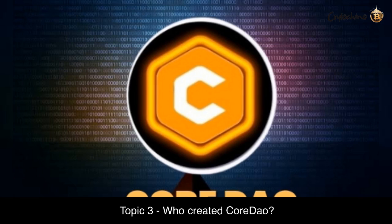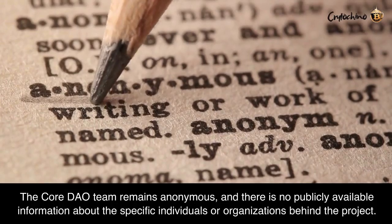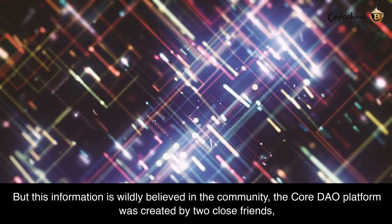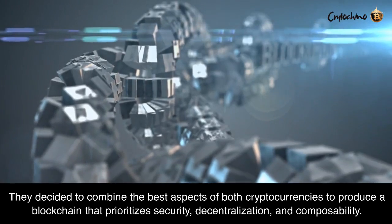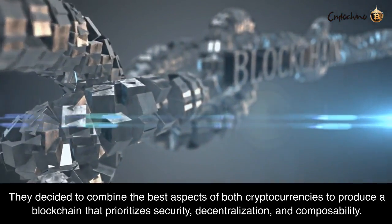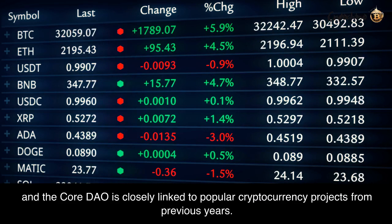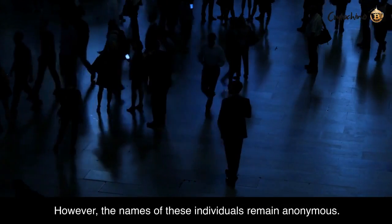Topic 3: Who Created CoreDAO? The CoreDAO team remains anonymous, and there is no publicly available information about the specific individuals or organizations behind the project. But it is widely believed in the community that the CoreDAO platform was created by two close friends — one with a background in Ethereum and the other in Bitcoin. They decided to combine the best aspects of both cryptocurrencies to produce a blockchain that prioritizes security, decentralization, and composability. Together, they have significantly impacted the cryptocurrency ecosystem, and CoreDAO is closely linked to popular cryptocurrency projects from previous years. However, the names of these individuals remain anonymous.